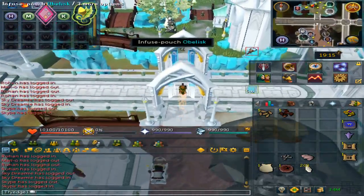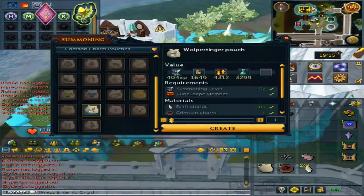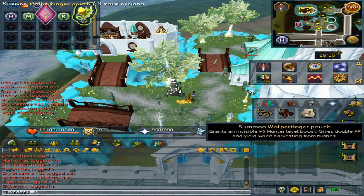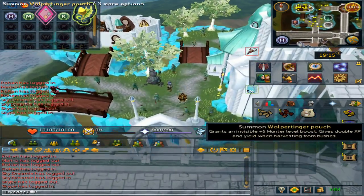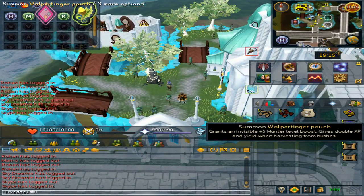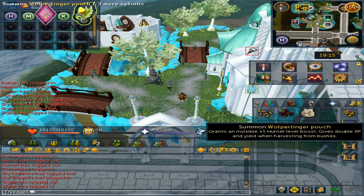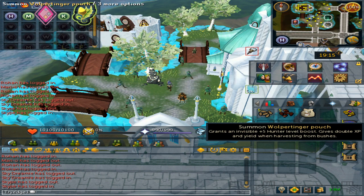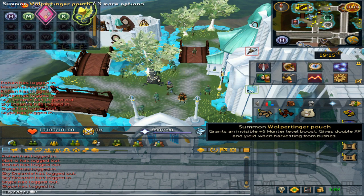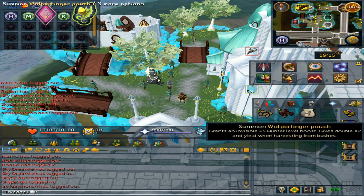Make your way to the obelisk and make the pouch. Once you have made it, if you hover over it, it will give a little tooltip on what it does. It grants an invisible +5 hunter boost and it gives double experience and yield when harvesting from all bush patches. This will in turn make you a lot more money and you will be gathering so much more.